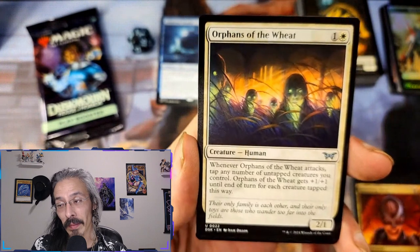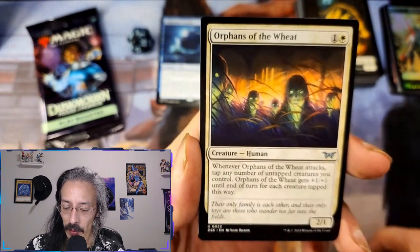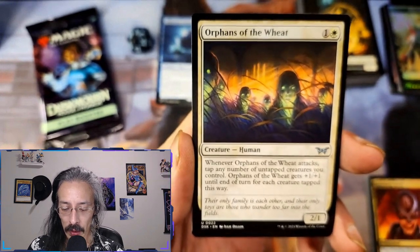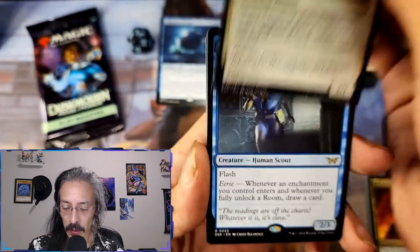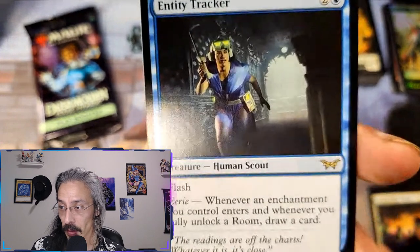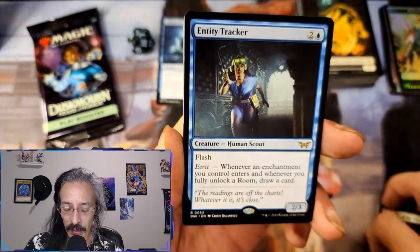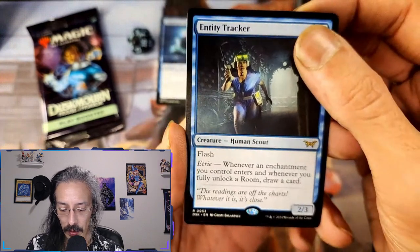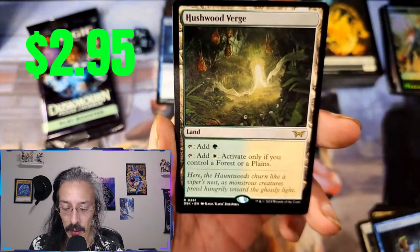Orphans of the Wheat — Children of the Corn, good job. Whenever Orphans of the Wheat attacks, tap any number of untapped creatures you control; Orphans of the Wheat gains plus one plus one until end of turn for each creature tapped this way. Not bad. Entity Tracker — oh man, that's Ghostbusters baby, just look at that EKG reader. Flash, two-three, eerie — draw a card whenever you fully unlock a room or an enchantment. That's actually pretty good.